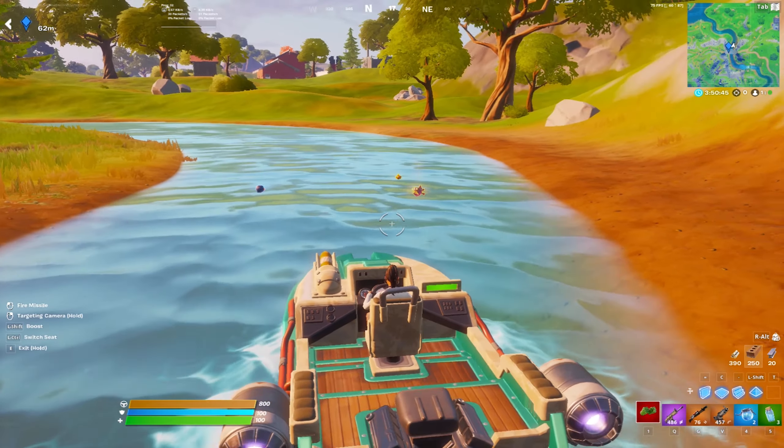There's a slurp truck right down the road — if you weren't contested, go break it to get max HP before pushing. If you did get into a fight, pop your shields first. From there you can rotate out and push other players, or go fish near the pond. That's basically it for this video — if you enjoyed make sure to like and subscribe, stay tuned for the next video.